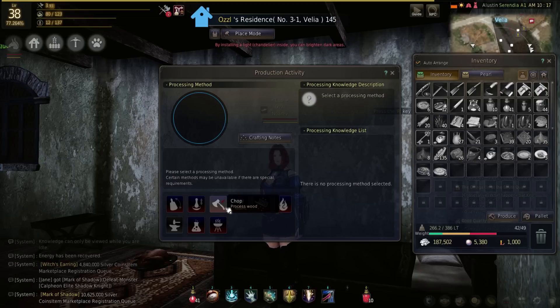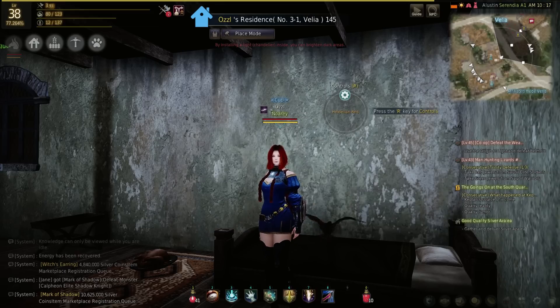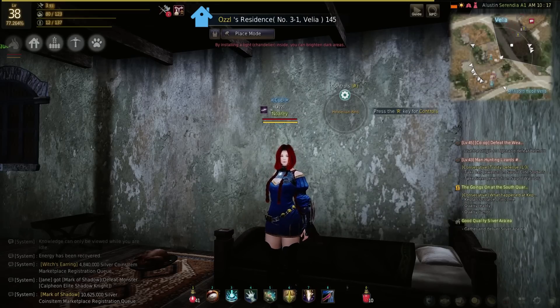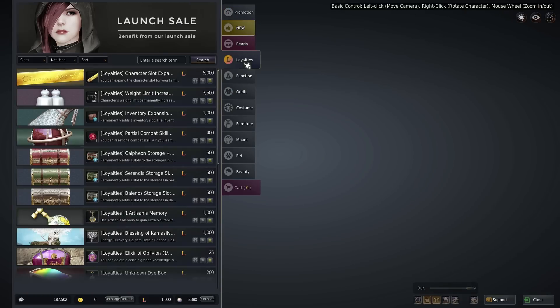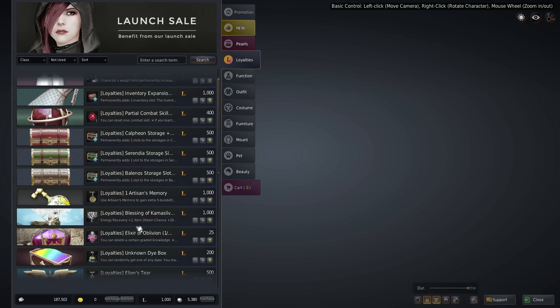There are also some items available in the pearl shop you can buy with loyalty, which will replenish your energy if you need some instantly. It's also a good idea to spend most of your energy before you log out, so your character won't hit the limit when you're offline.